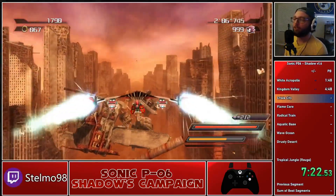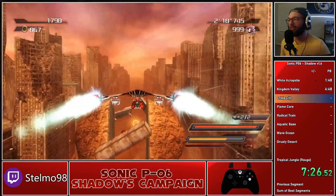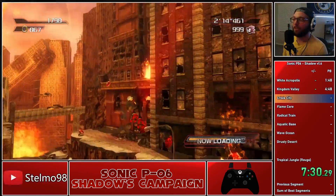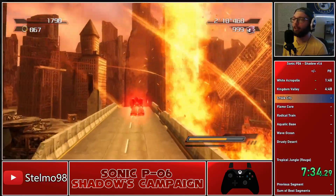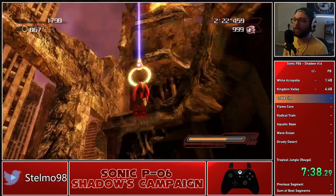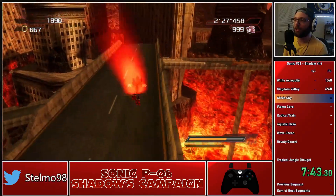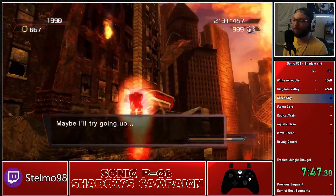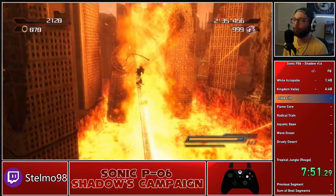Moving on here to Section 3 of Crisis City, we just have another hang glider section where we're going to go above all the debris and double tap the A button every three seconds to get a burst of speed. Using another Badnik bounce there and a bit of the terrain to our advantage. We're going to do a double input glitch, get up onto that ledge using the pulley, and then skip a bit of the level with some extra homing attacks and homing attack refreshes.